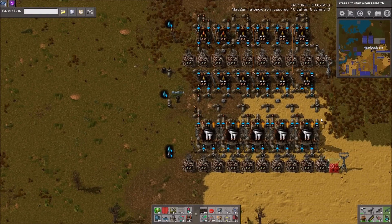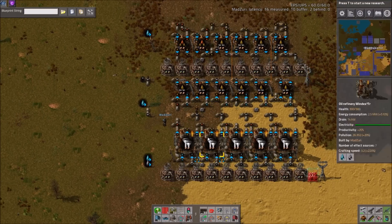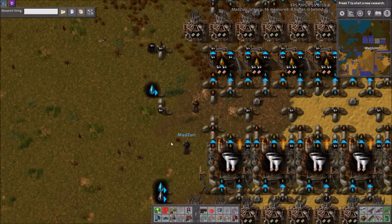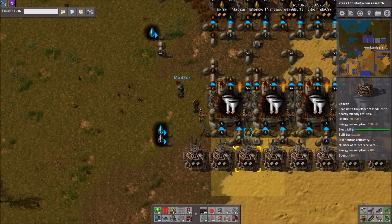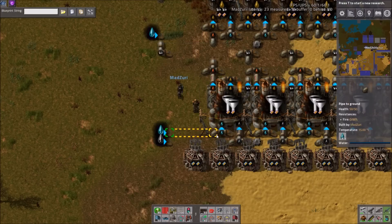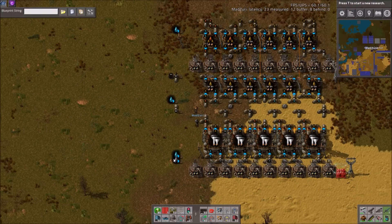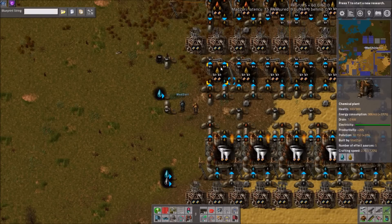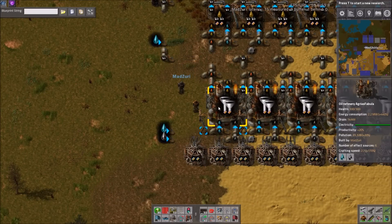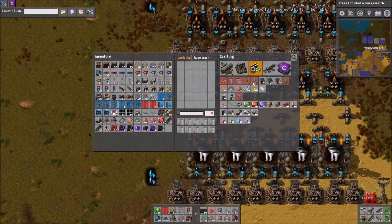We're going to go over some numbers — how fast this does stuff, any issues, and how many you can stack in a row. You need to feed this with about 28 oil per second, 14 water a second, and it produces about 30 gas a second. That's for this entire build, including all the cracking. 28 oil in, 14 water, and 30 gas out per second from this stamp, which is pretty good.